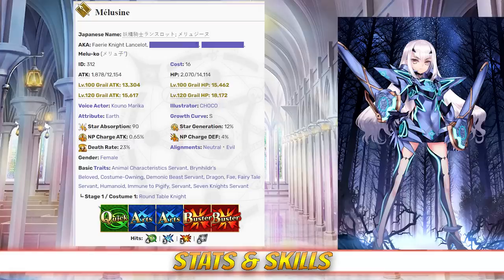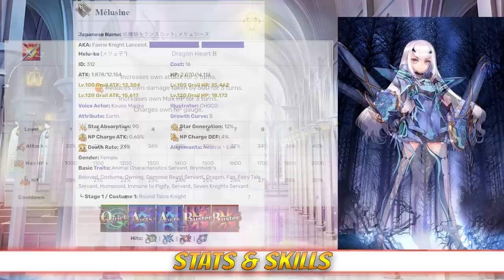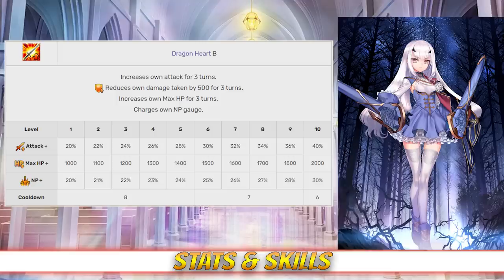Taking a look at her skills, Melusine's first skill is Dragonheart, rank B. This skill increases her own attack for 3 turns between 20 and 40%. It also increases her own max HP for 3 turns between 1000 and 2000, and charges her NP gauge between 20 and 30%, all depending on level.